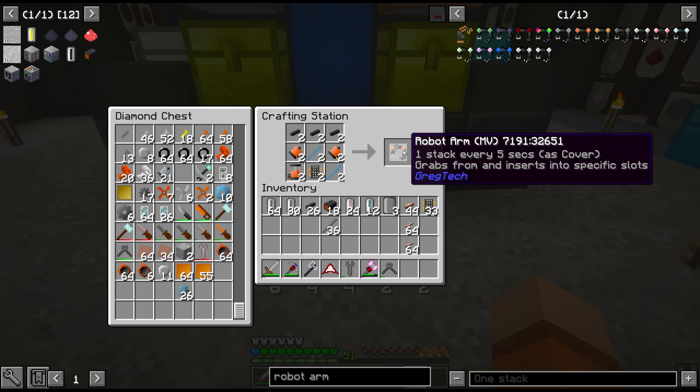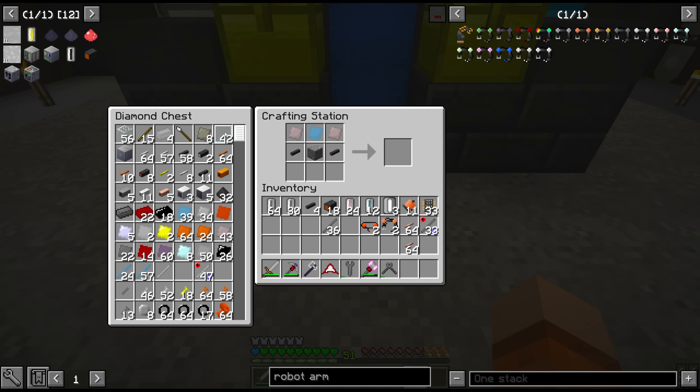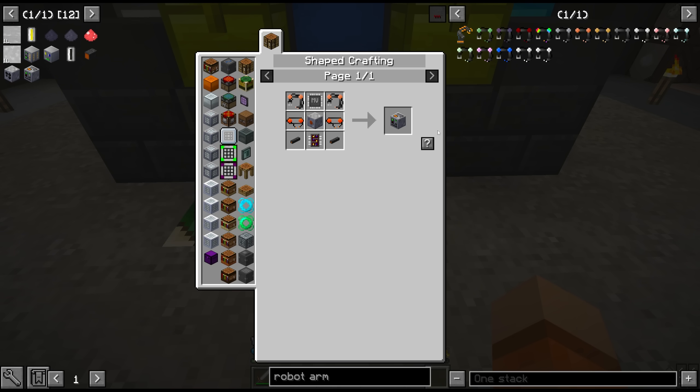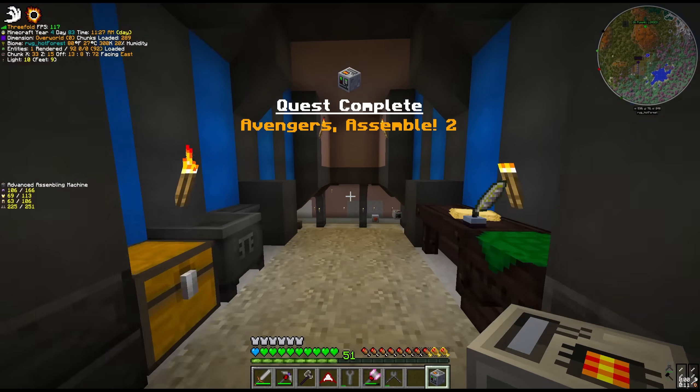We were able to get 35 MV circuits to work with — that's really not too bad, and I think that's going to take us pretty far today. We're also missing some magnetic steel rods from the polarizer. We need two conveyor modules, robot arms which means we need pistons — just two. And finally, we have ourselves the MV assembling machine.